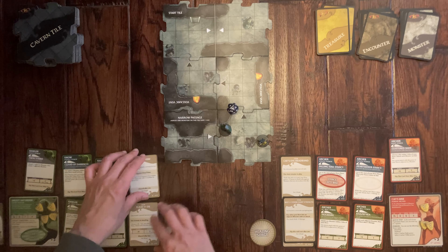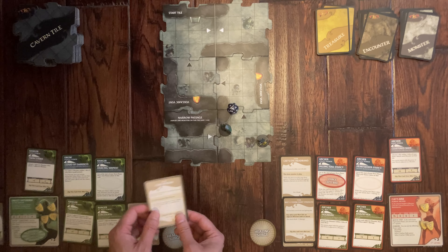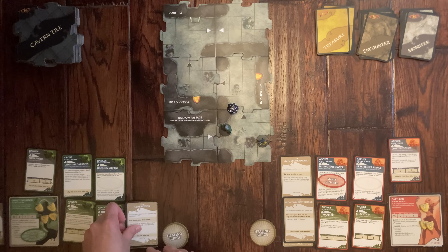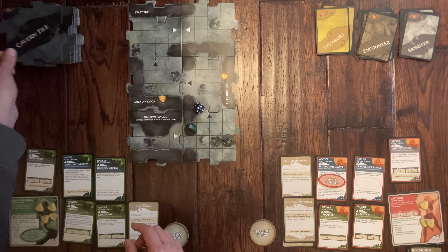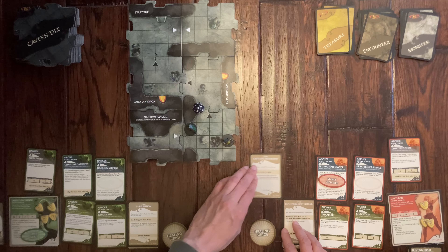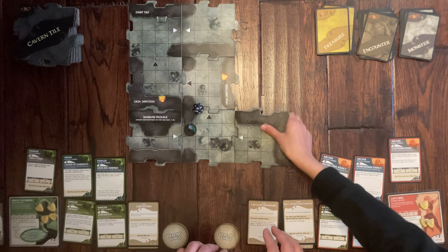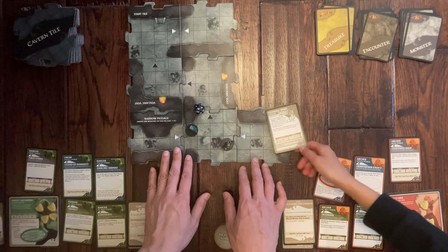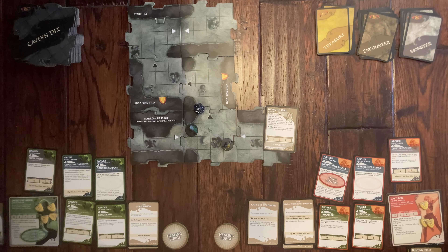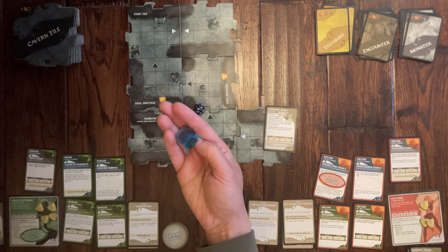She explores a new tile — it's a white arrow so no encounter, but we draw a monster: a Hypnotic Spirit on a translucent base, placed on the mushroom. If it sees you it attacks with a howl at plus six without moving adjacent. It hits her for one point of damage.